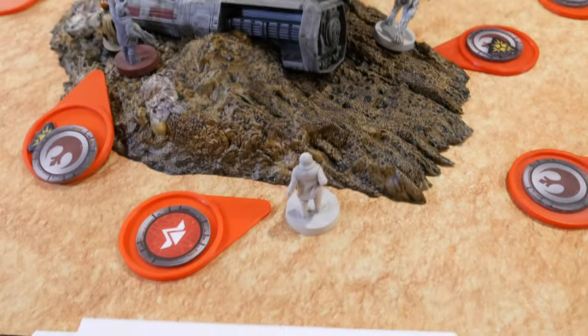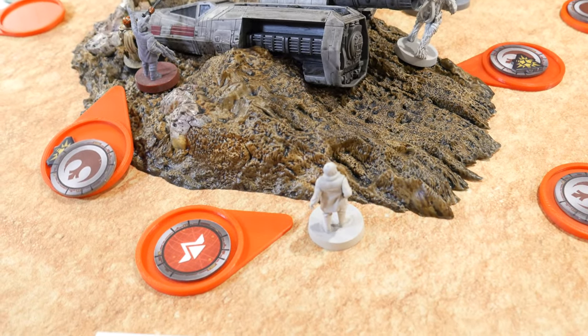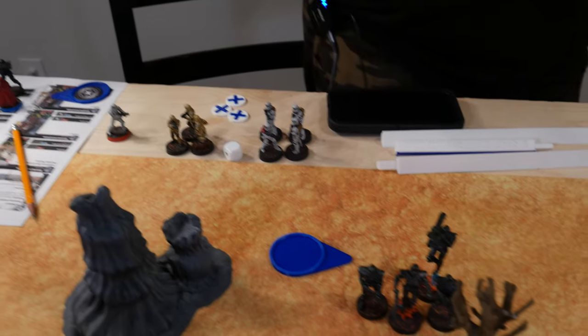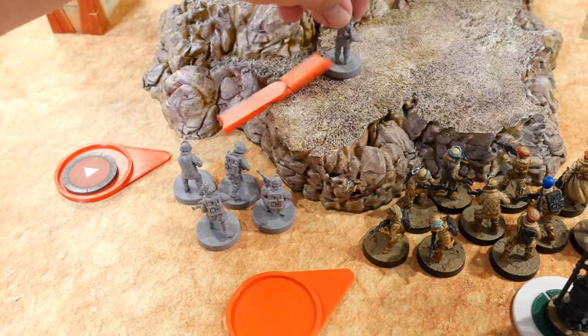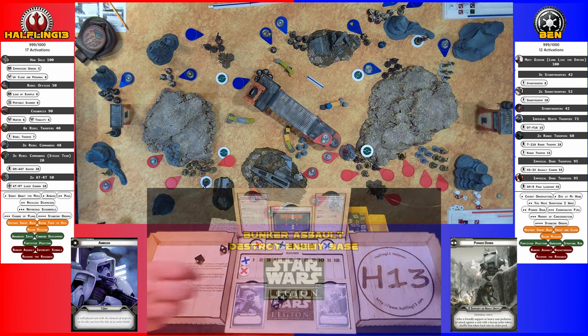Drew an HQ — he takes cover on the sniper and himself, then takes a dodge, and inspires to remove suppression from these guys and both snipers. Drew Heavy Support — using it as a free pass. During Core, these Rebel Troopers take a move onto the hill, then take a shot at the Stormtroopers hiding behind the building. Scoring two hits — they don't surge. No cover, armor saves — nothing, just a point of suppression.